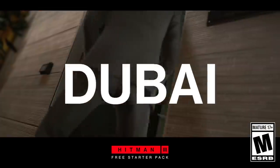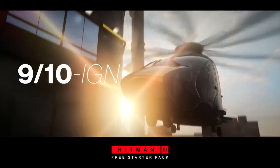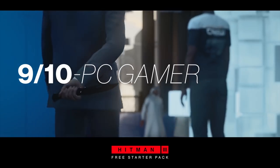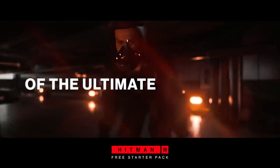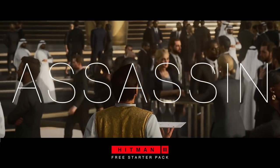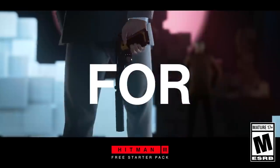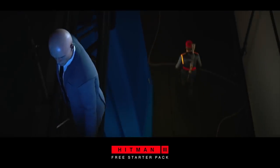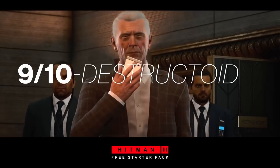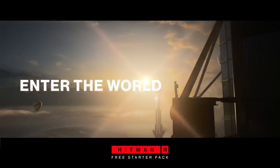The Hitman 3 free starter pack will always give you free access to the ICA facility where you can experience the start of the World of Assassination trilogy. Meet your handler and start earning XP and unlocks that will carry over to the full game when you purchase it. On top of that, the free starter pack will also periodically grant free access to other locations. For example, when it launches on March 30th, you'll be able to experience the opening mission of Hitman 2 — the Night Call mission, set on a moonlit beach at Hawks Bay, New Zealand. The Hitman 3 free starter pack is the perfect place to get started with the final game in the trilogy.